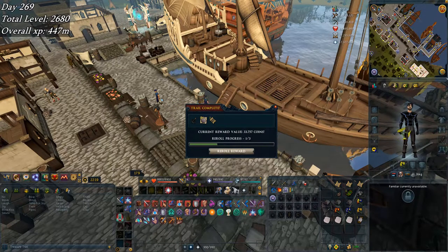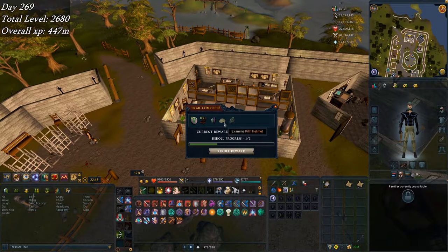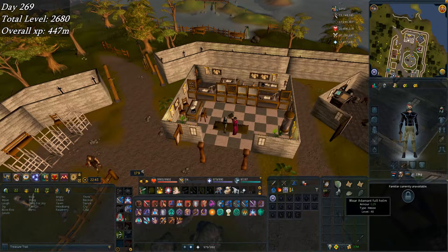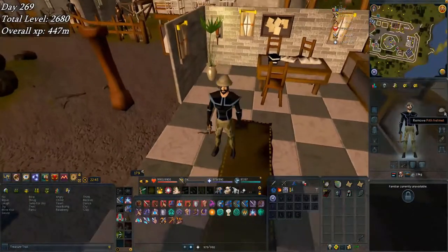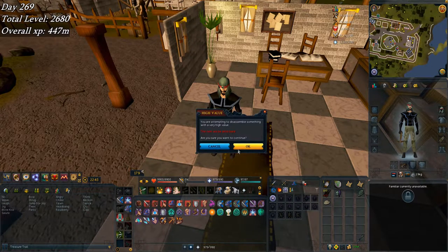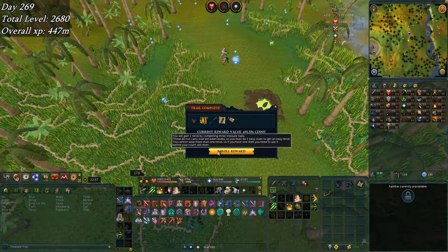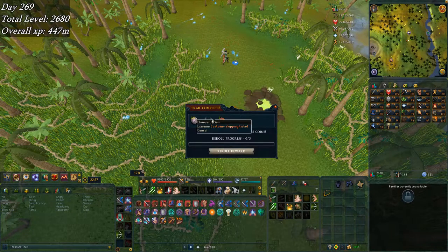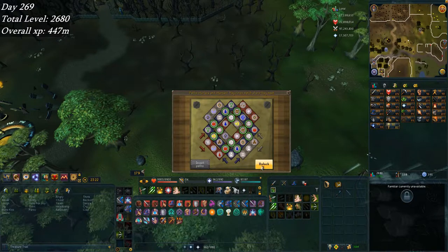The easy clue reward is absolutely horrible, about what you'd expect. The medium casket has a pith helmet - never heard of that before. It's like a safari cap. Since what's in there is worth about 600k it's probably a fortunate component. The hard clue is just disappointing so I'll re-roll, even though it had some decent bank value. These tickets I never use aren't great either - hopefully the elite casket has something good.